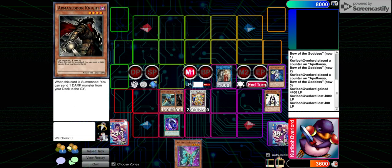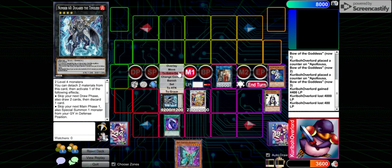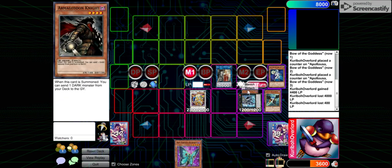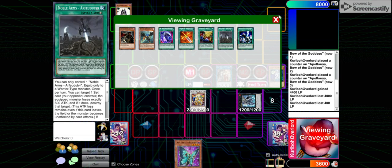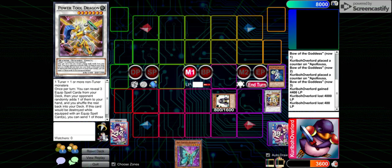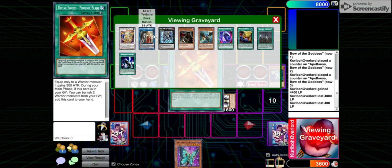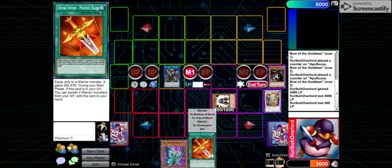Then you overlay these guys, going into Dugaras. Use the effect of Dugaras, summoning Summoner Monk — pretty cool. Then link, link, link — going into Sir Yuja. Sir Yuja is a super cool card, and it's important that you make Sir Yuja. You'll see later in the combo why it's important.